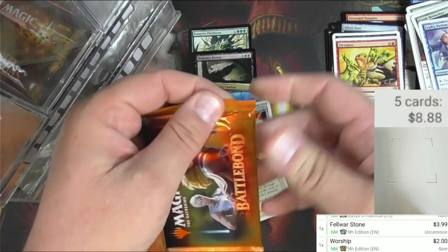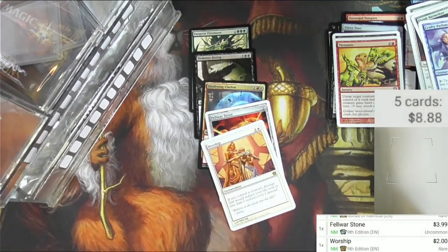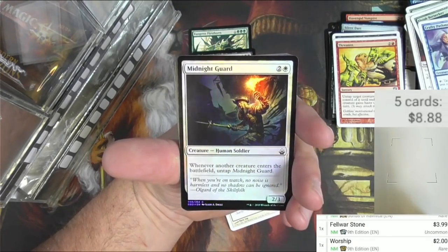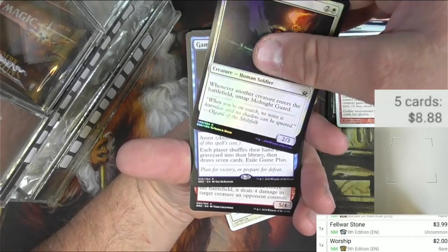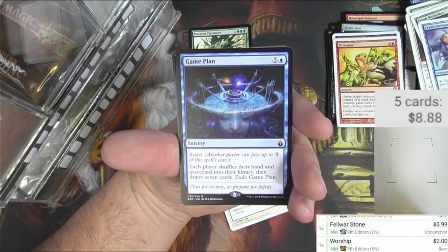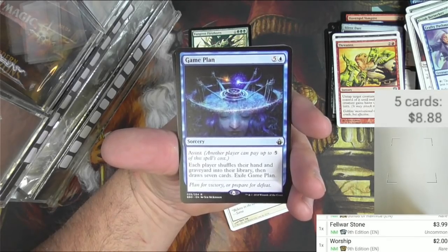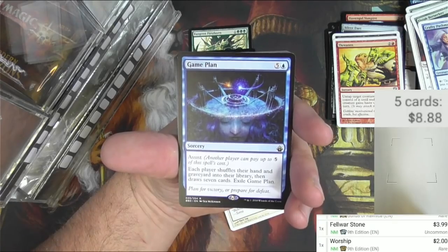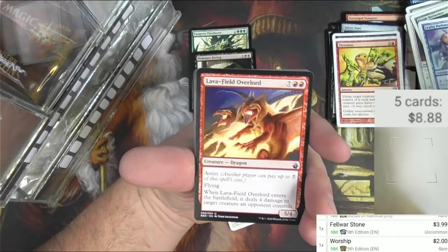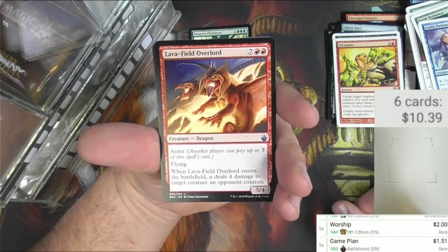Next up is Battle Bond. It's upside down - there we go, it's late, I don't know what I'm doing. We got a Warrior, a Mountain, a foil Midnight Guard, and a Game Plan. For five and a blue it's got assist - another player can pay up to five of this spell's cost. Each player shuffles their hand and graveyard into their library then draws seven cards, then exile Game Plan. It's a good politics card for Commander - it was printed for Two-Headed Giant. Game Plan is worth a buck 51.